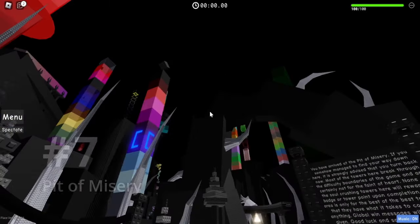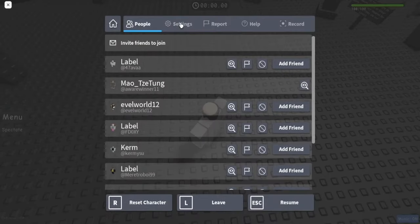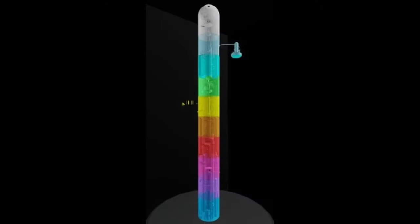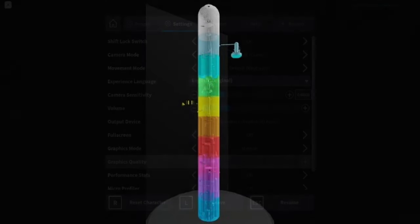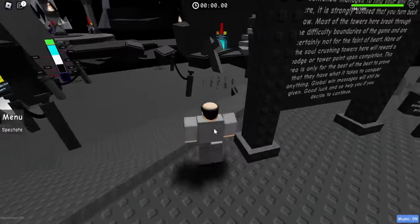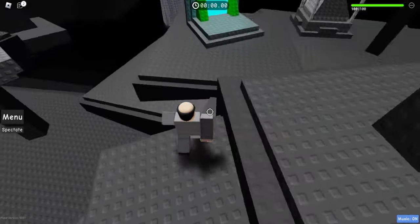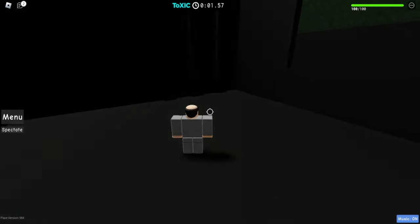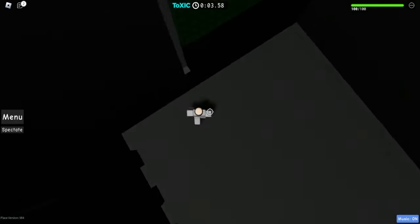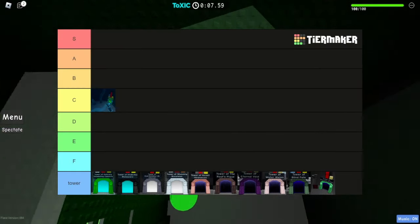Pit of Misery barely counts, but it is a subroom. It only has one cannon tower, which is more of a design choice that does look pretty modern. That's all I have to say about it. The rest is just old soul-crushing towers, which, as you should know at this point, is another word for shit. I haven't played through much of these towers, let alone beat them, so I don't have much to say other than: Toxic is so fucking bad. Holy shit. Here's a tier list — average score of the tower: truly inspiring.